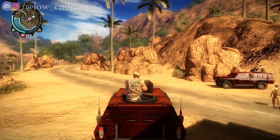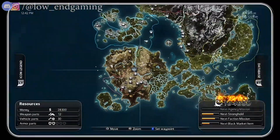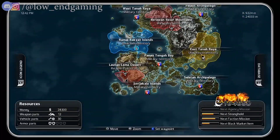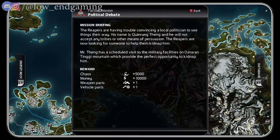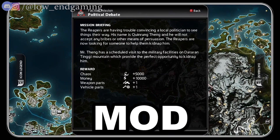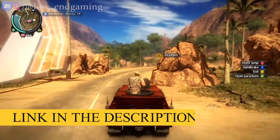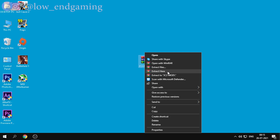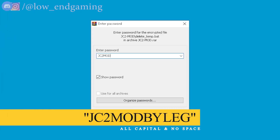Unlike other lag fix videos, this is not the config file step, because when you open the config of Just Cause 2 you will find nothing — only an unknown figure. So for this video, to fix lag in Just Cause 2, we will install a low end PC mod. Download the zip file — the link is given in the description below. After downloading, extract it. But it is password protected, and the password is JC2MODBYLAG.